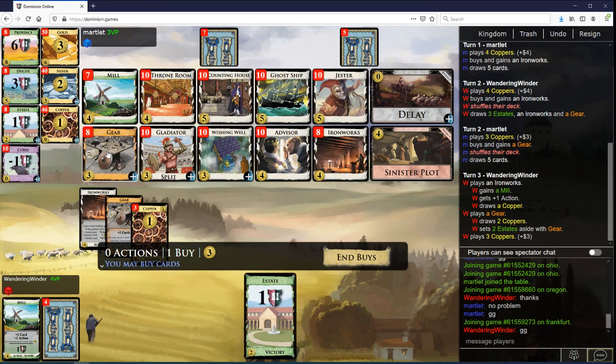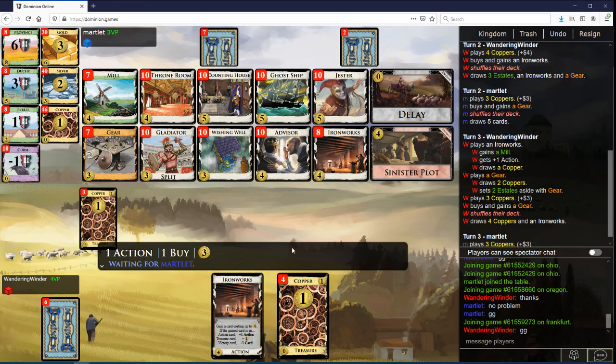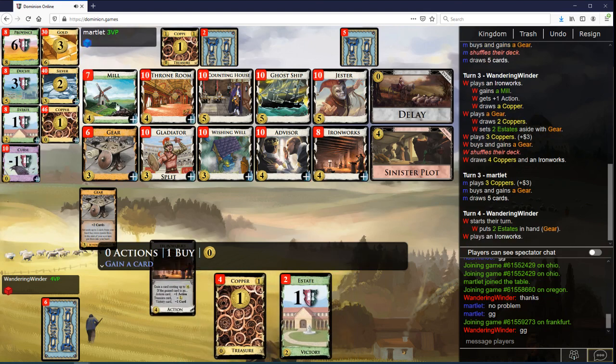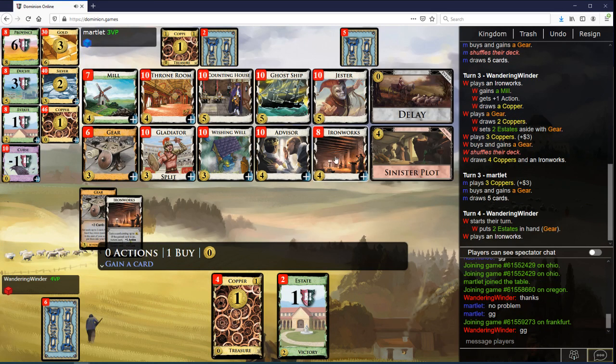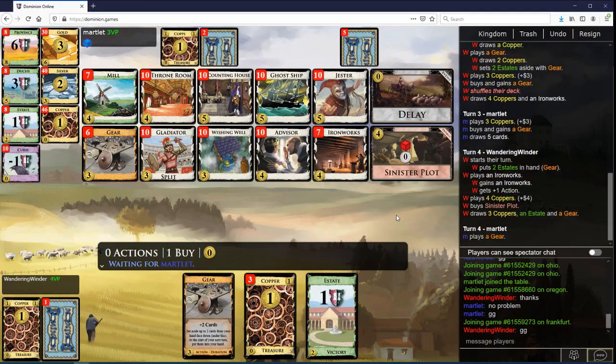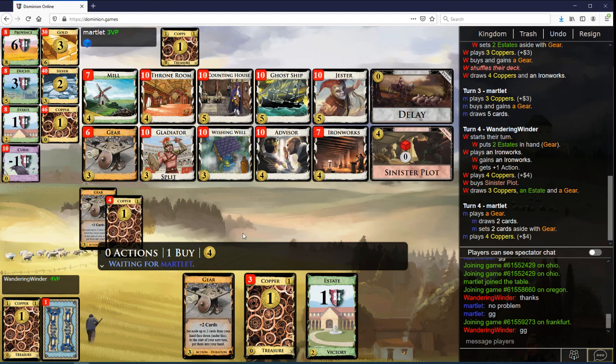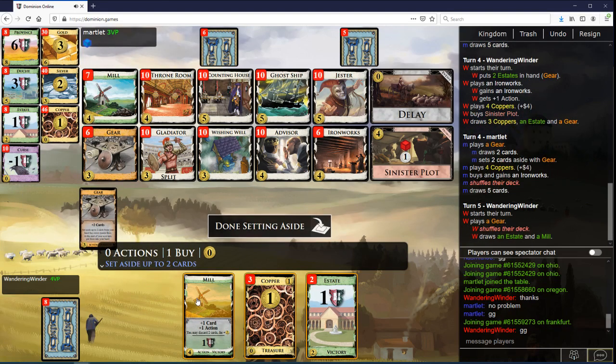Let's take another Gear now. Let's take another Ironworks — Ironworks look really good on this board and I want to get a Plot, because there are all these little cheap cards I'd like to get. Ghost Ship would be fine too, but probably not going to get more than two Gears. I'll take a Ghost Ship, a Jester, and all kinds of Thrones.